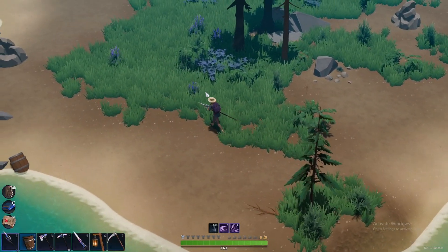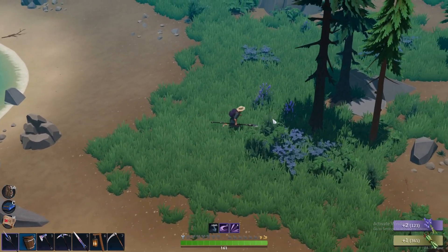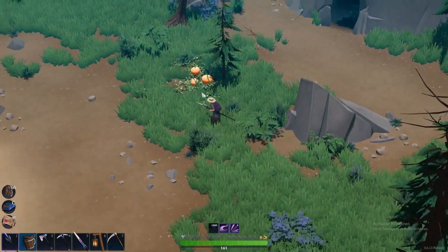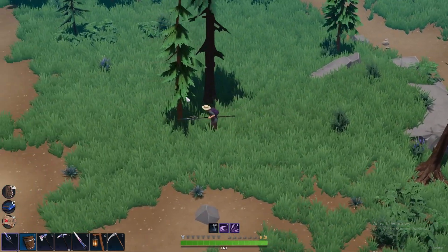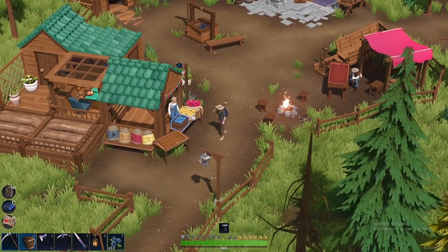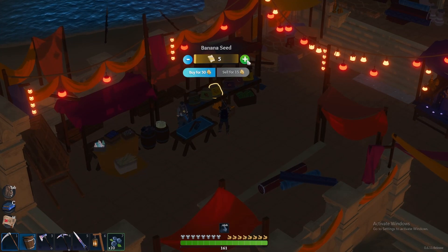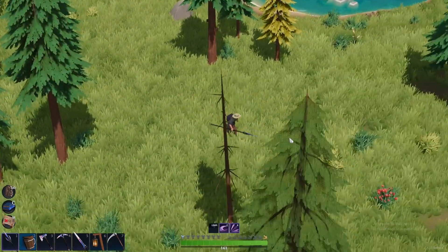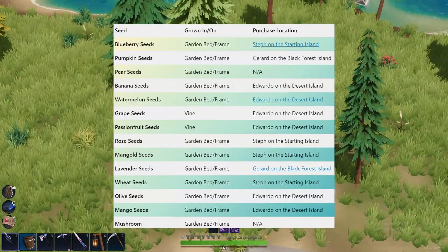Once you've built your plant beds, you'll need seeds to plant. You get seeds in two ways in Lens Island. First, seeds can be found while exploring by harvesting fruits and veggies across the various islands — when harvesting them, there's a chance they'll drop seeds. Alternatively, you can purchase seeds from one of three NPCs: Steph on the starting island, Gerard on the black forest island, or Eduardo on the desert island. In total, there are 14 types of seeds that can be planted. The full list is shown on screen, so feel free to pause here.